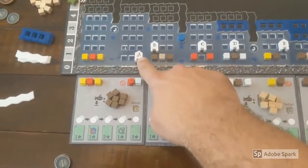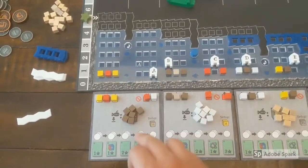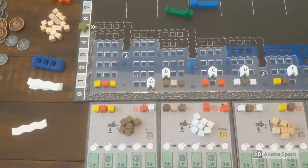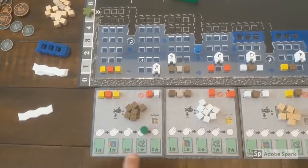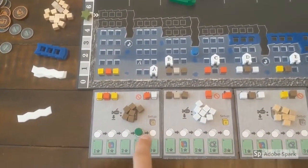Another way to earn points is to take control of a submersible and use it to excavate the mineral deposits. This extracts these cubes directly from the mineral deposit tile. Doing this advances the excavation track, which earns you points and additional bonuses as indicated. Each track is exclusive, as only one player can be in the final spot.